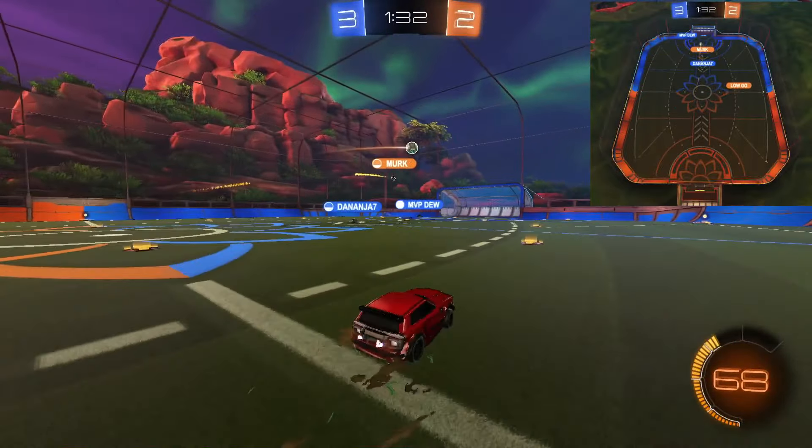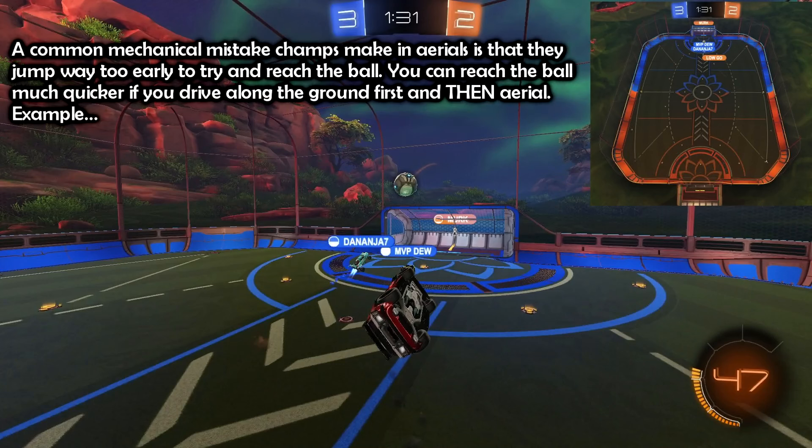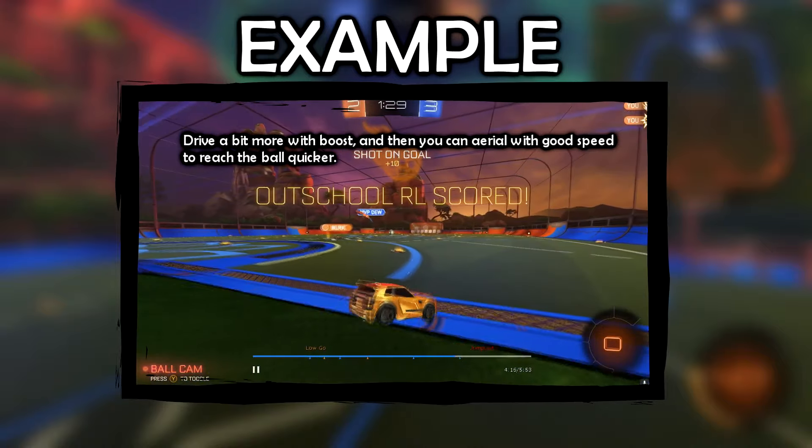Good positioning. A common mechanical mistake champs make in aerials is that they jump way too early to try and reach the ball. You can reach the ball much quicker if you drive along the ground first and then aerial. Drive a bit more with boost and then you can aerial with good speed to reach the ball quicker.